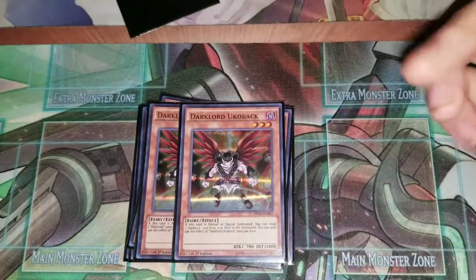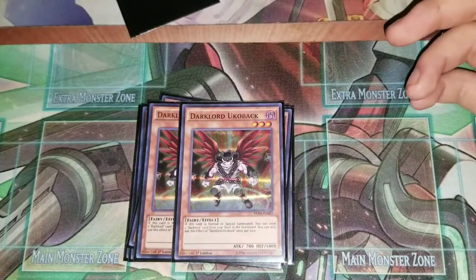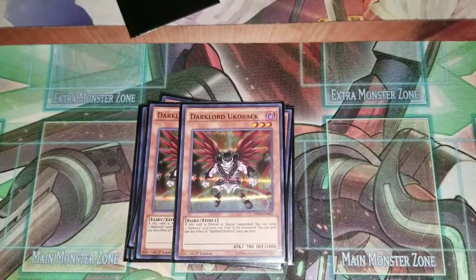Next you run two Dark Lord Ukubak. When it's normal summoned you can send a Dark Lord card from your deck to the graveyard, so it's basically a Foolish Burial and it's just overall really good.